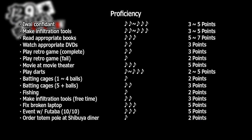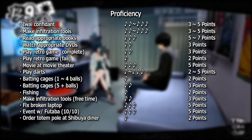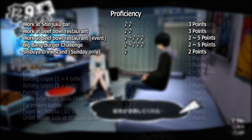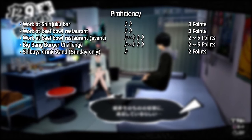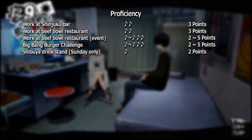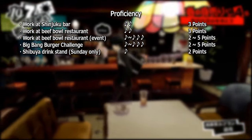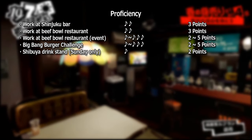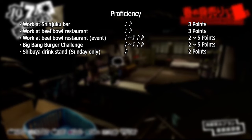Fixing the broken laptop provides 5 Proficiency points. Accepting Futaba's invitation for October 10th gives 5 points. Ordering the totem bowl at the Shibuya diner gives 2 points. Working at the bar in Shinjuku can give 3 points depending on the customer. Completing the Big Bang Burger challenge provides 2, 3, and 5 points respectively for each level. Finally, the drink stand in Shibuya Station will occasionally give 2 points.